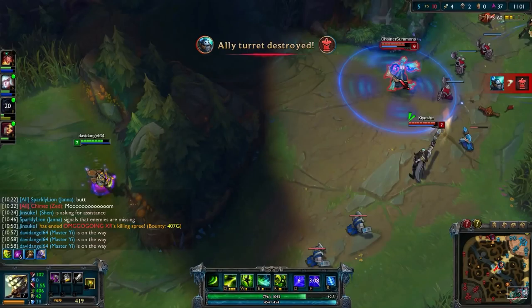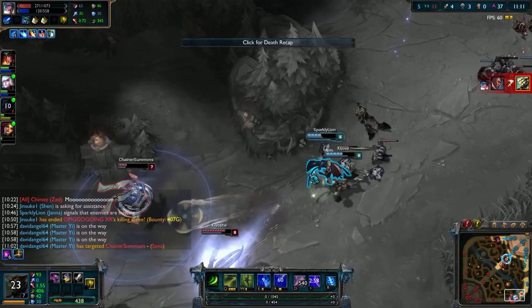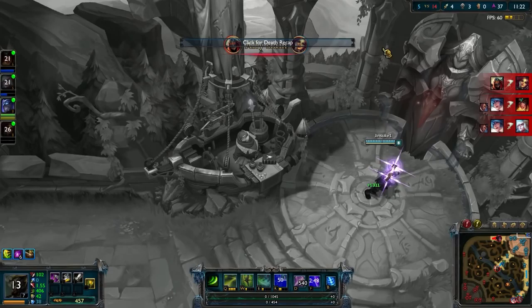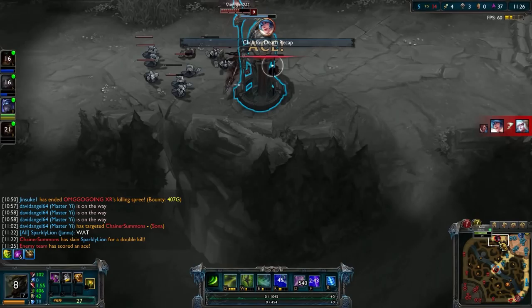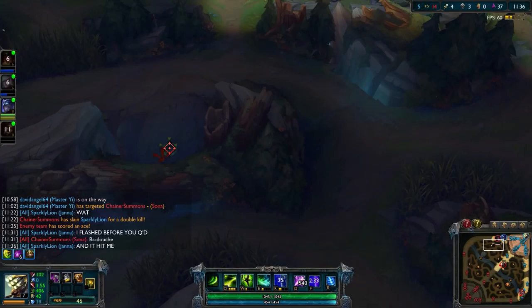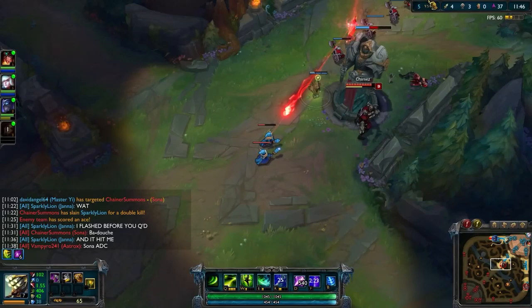All-AD teams tend to get ahead very early. Sometimes they'll win early on either because they've demoralized the enemy team into surrendering, or just because they win really hard early and keep that momentum until about the 25-minute mark and then take down the nexus. Sometimes all-AD teams can win, but if they do win they have to win early. If they don't win early, then they just don't win — and all-AD teams can't last into the late game. And that's actually going to play a role in our team's chat a little bit later.